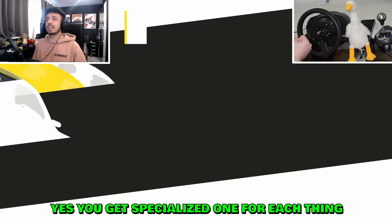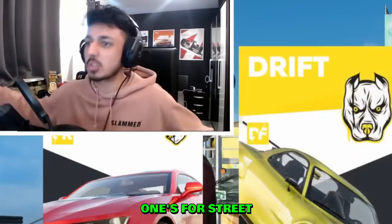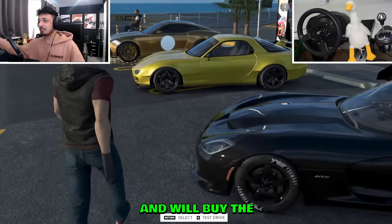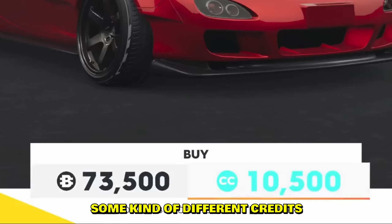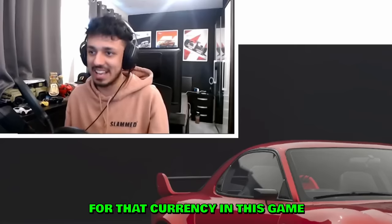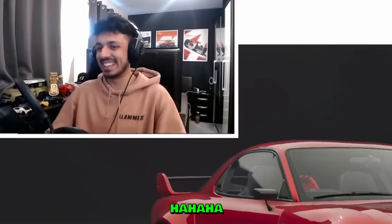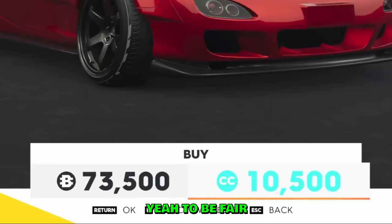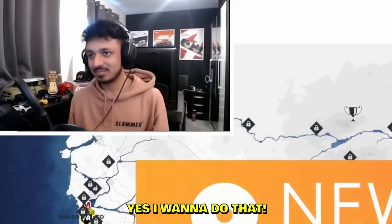Yes, you need specialized Drift Edition cars to drift in The Crew 2 — you get a specialized one for each thing. That's why there's so many Miatas: one's for Rally Raid and one's for Street. People often get caught out by that and will buy the hypercar version assuming it'll slide. You can buy it with blue credits, but those are really badly priced for that currency. Blue credits are better saved for vanity items like fancy smoke effects.